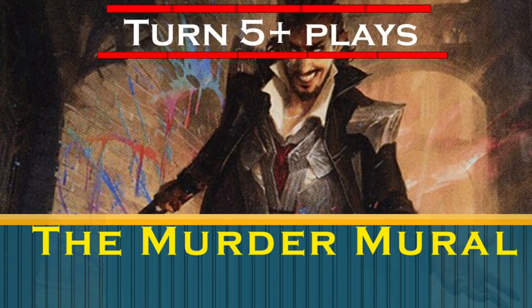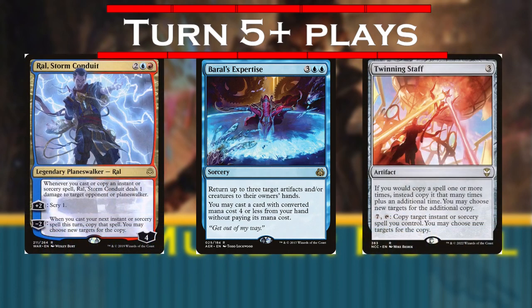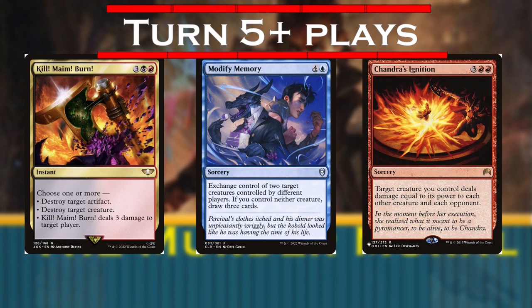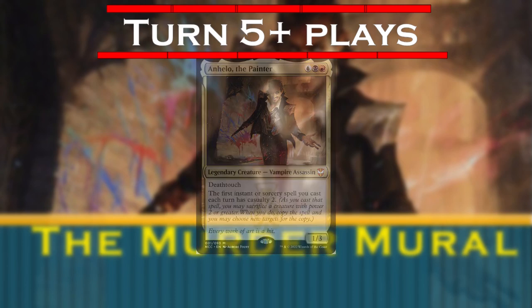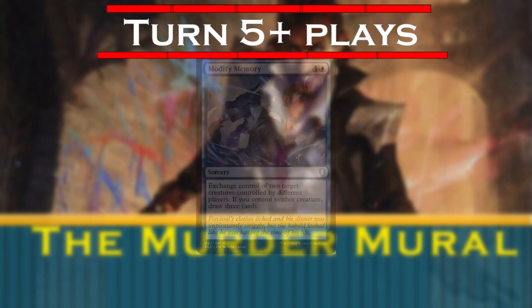With a full grip and mana to spare, on turn 5 and beyond we can cast what's probably the strongest card in our deck. Because so many of our spells cost exactly 4 mana, we can copy Barrow's Expertise to annihilate enemy boards and pull so far ahead they will never catch up. If we have it, this is also how we'd like to play out Ral's Storm Conduit or Twinning Staff. We're also playing Kill Mame Burn, Modify Memory, and Chandra's Ignition to further disrupt enemy board presence. Chandra's Ignition is particularly nice because Angelo has Death Touch — this is a one-sided board fight. And Modify Memory might just disable our opponent's decks while drawing us cards and giving us more bodies.